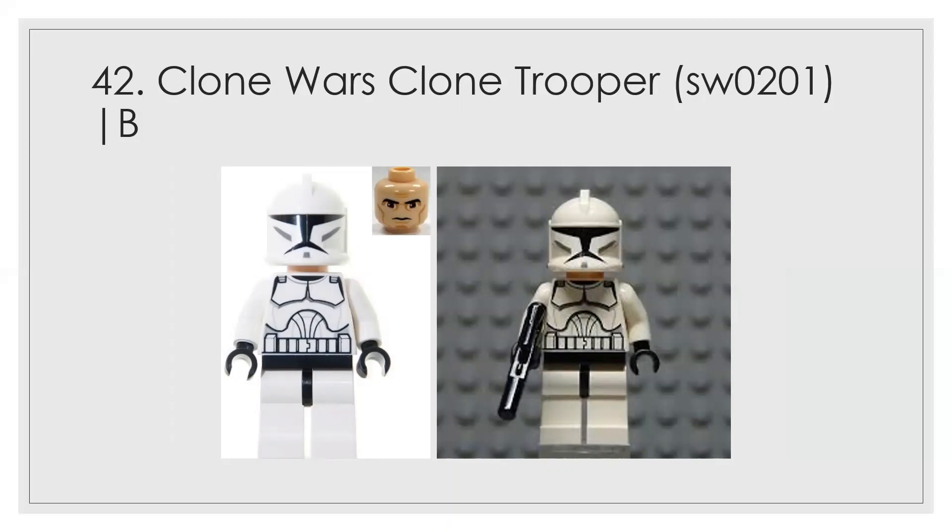At number 42, another B, is the basic Clone Wars trooper. It's a revolutionary kind of item in that the holes in the sides of the helmets are really great — you can add visors, antennae, and flash accessories. But in terms of actual design, other than the holes, it's not revolutionary, and it's actually a step back from the Episode II clone troopers of around 2002.